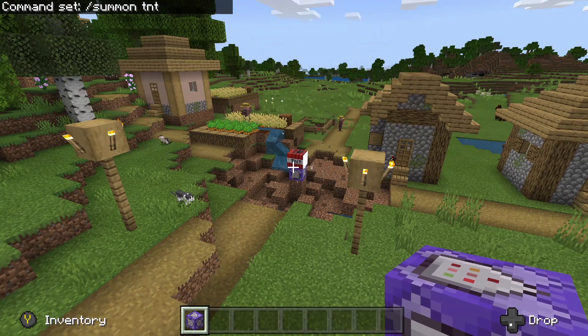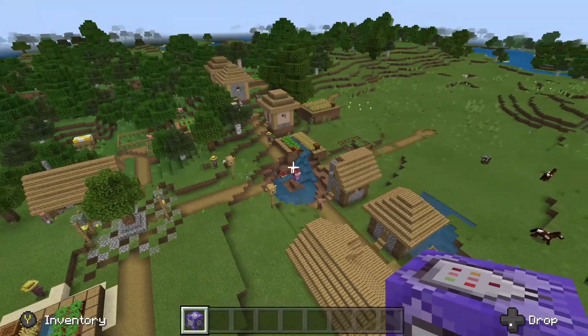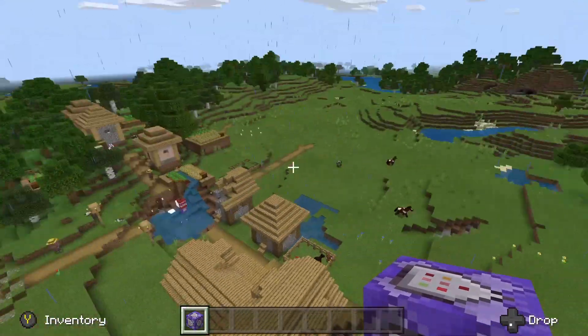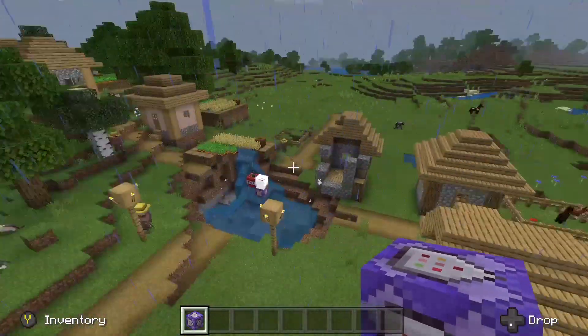Now you go out and you've got a lot of pieces of TNT compiling into one, and it just keeps going — exploding everywhere. Isn't that cool? You don't need any mods or anything. You just need to enter those two commands and you've got yourself a mega bomb.